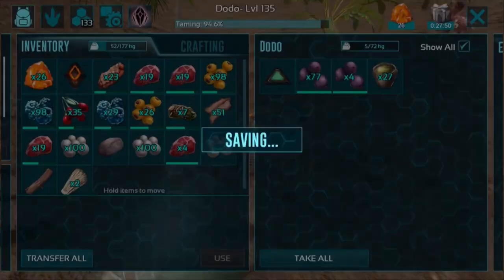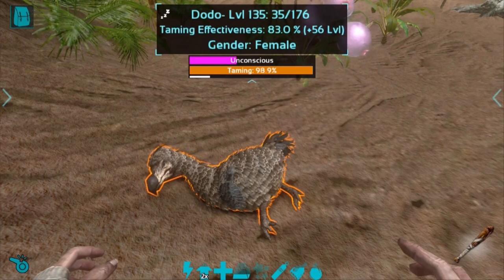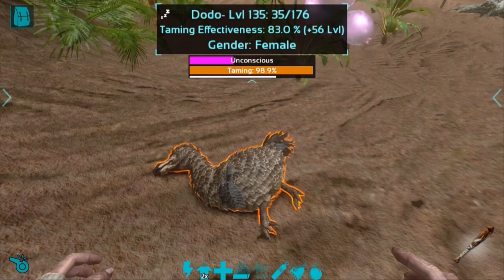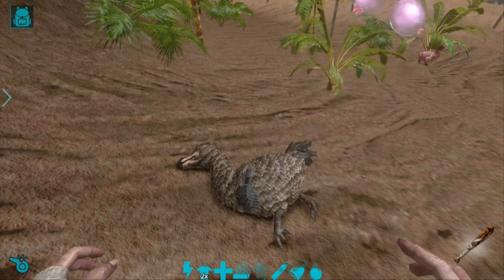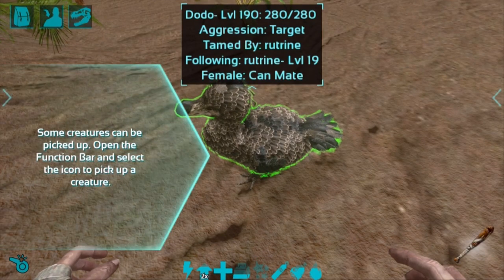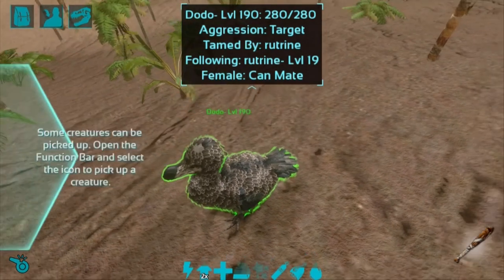The dodo is now about 95% tamed. It has a taming effectiveness of around 83%. If you want higher taming effectiveness you can either feed it vegetables or purchase the soothing balm in the shop. But overall it's a pretty good dodo. We're mostly using it as a mobile refrigerator in our base since we can't get the preserving bin or refrigerator without spending too much right now - the refrigerator requires electronics which we'll get later.